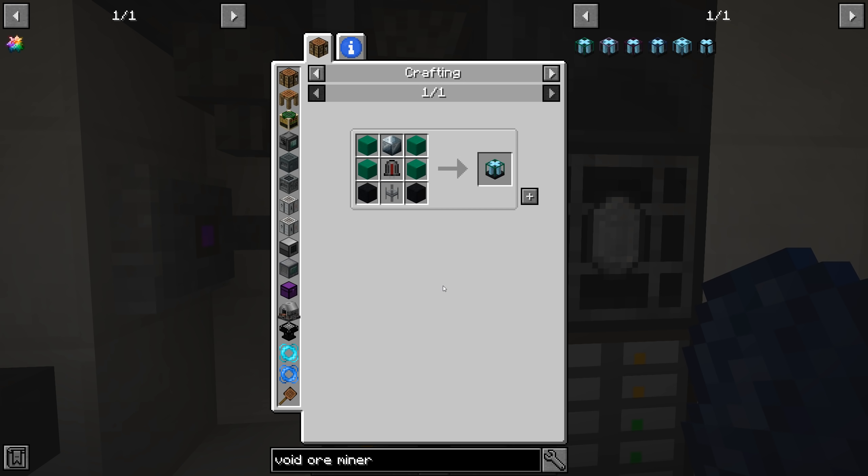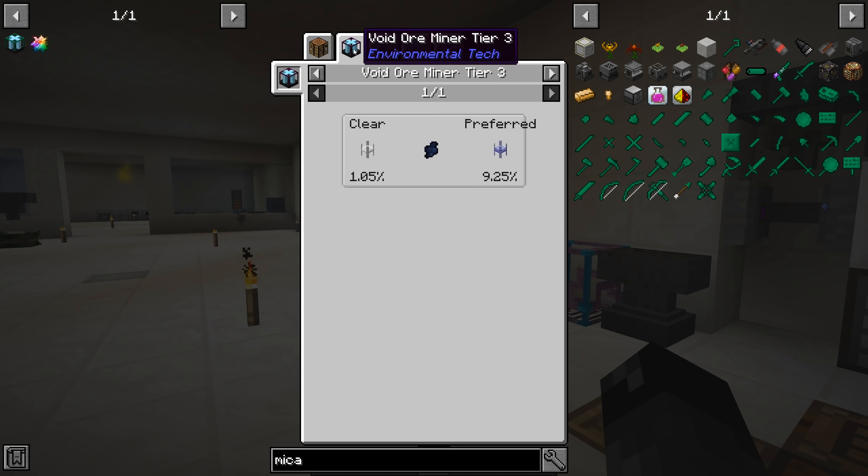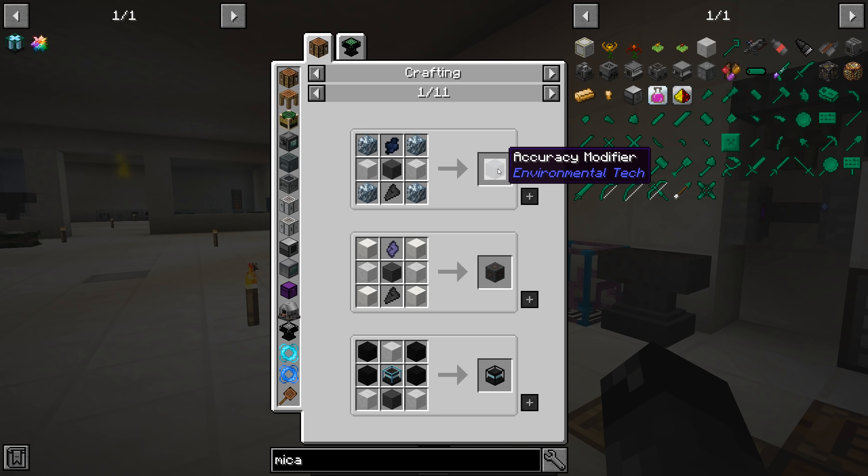Awesome — that's yet another part completed. Let's take a look here. We unlocked the Environmental Tech gate by crafting the litharite crystal. That gives us 16 mica, or four structure frame tier ones, or four litharite solar cells, plus an assembler. Looking at what we can do with mica: we can get an accuracy modifier but we need platinum crystals and lawns crystals. The platinum crystals come from tier three, so we won't be able to make this until then.